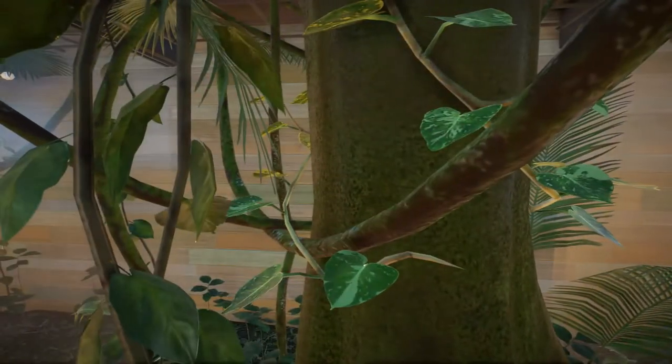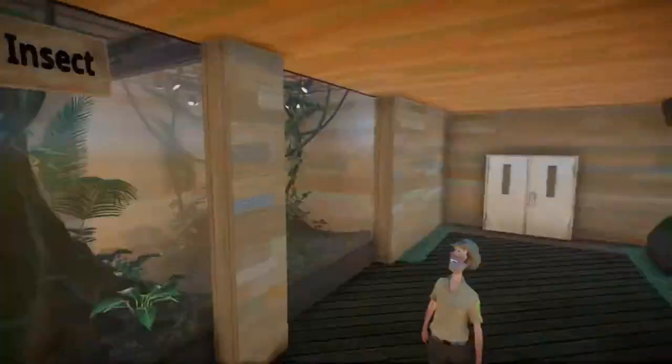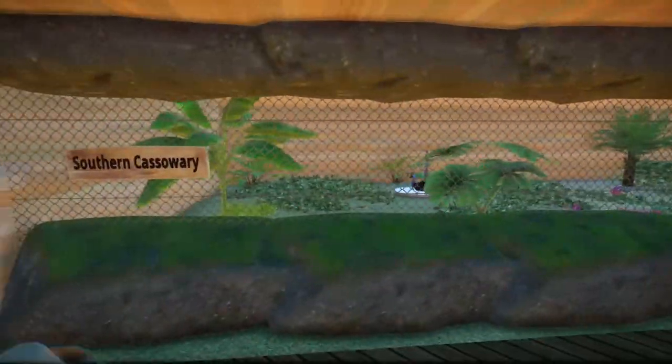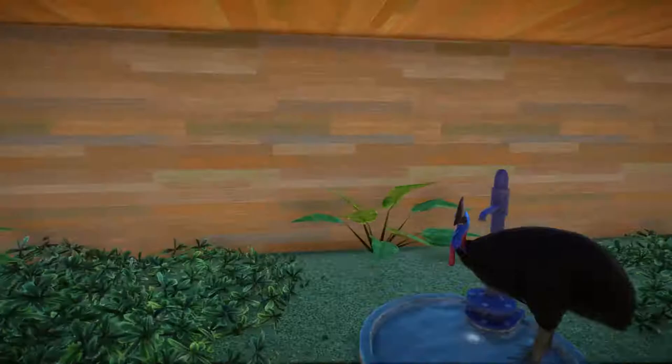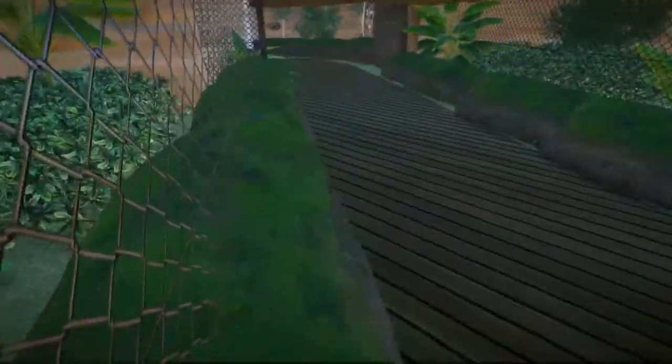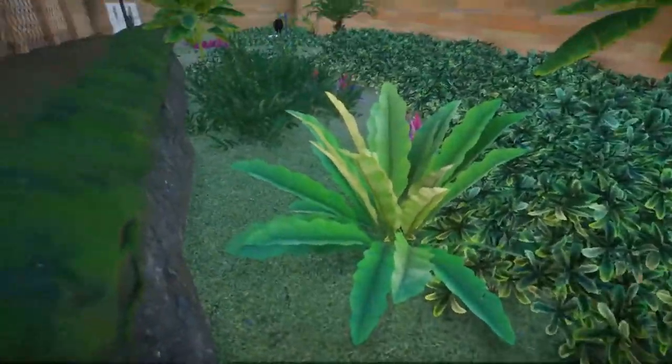On the other side there's the cassowary. This is sort of like a tropical and nocturnal house, so I wanted to make it thick with foliage but also so you can see the animals fine most of the time.